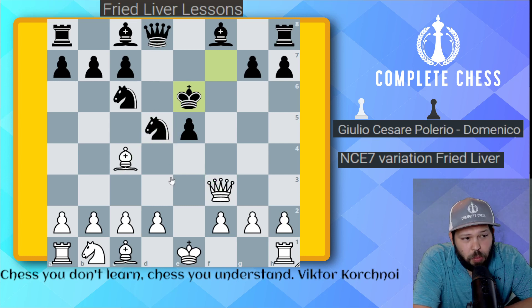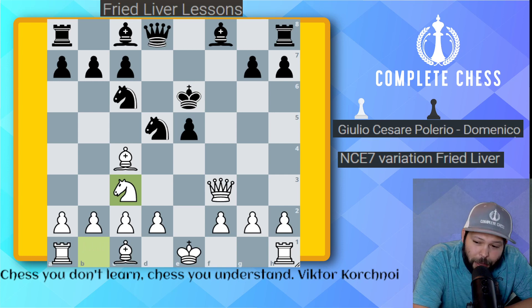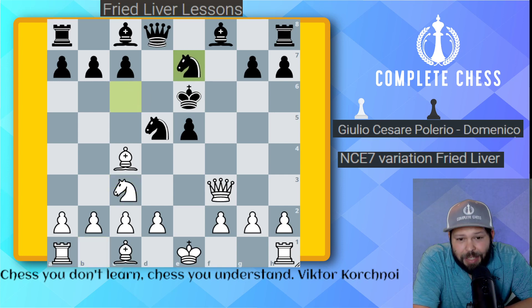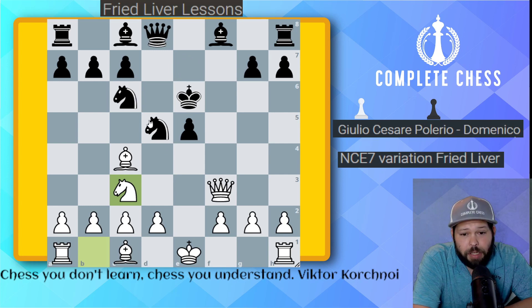White to move — simple chess. Keep developing your pieces with threats. We play knight to c3, and now we have three attackers. This is where black goes ahead and plays knight c to e7.